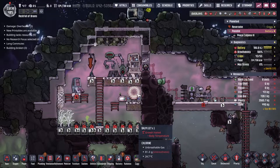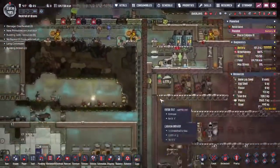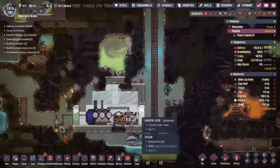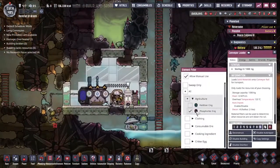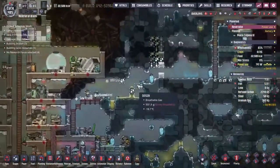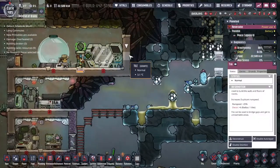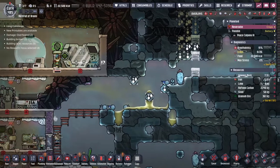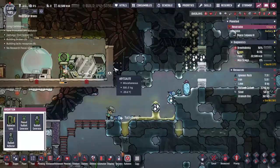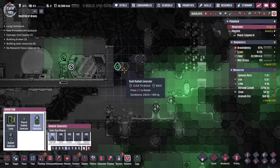Something else has been going on in the background — you can see I've been going around and picking up all of the phosphorite. Unfortunately I think most of the phosphorite has been going in there. Let's turn that one off because the other place I've been asking for it to go is across to Reverslin. Yes, that's right — it's time to start concentrating on what we're going to do about making all of our radbolts over here. We're definitely going to be making a hole through and throwing some radbolts through the side.